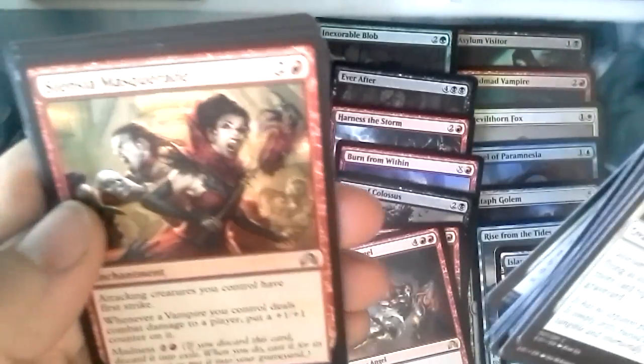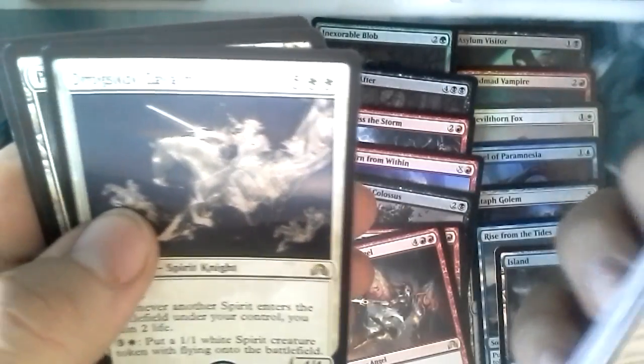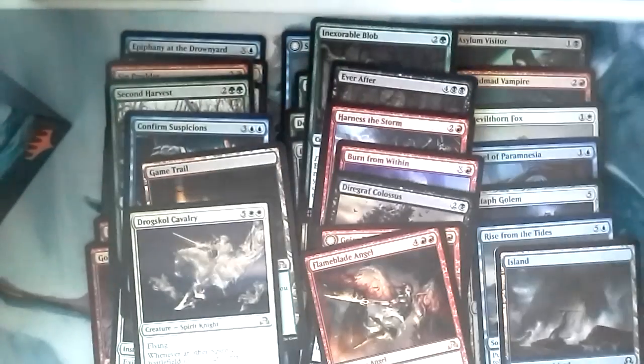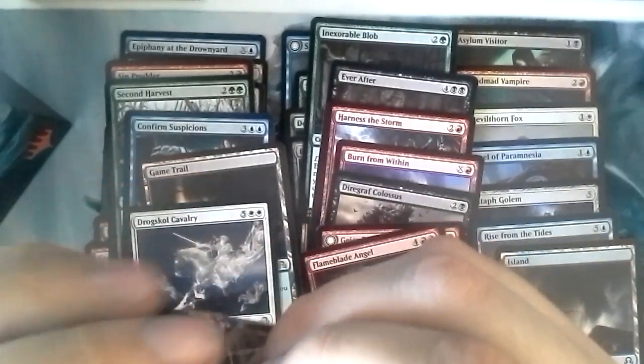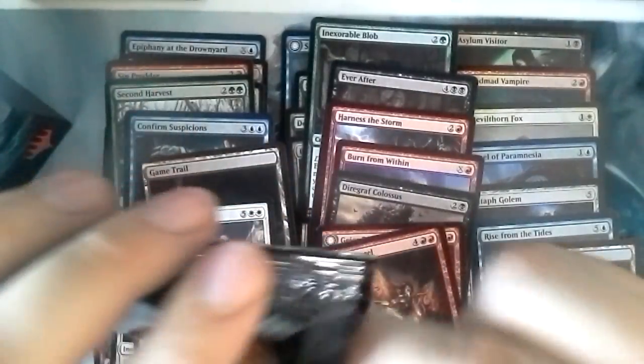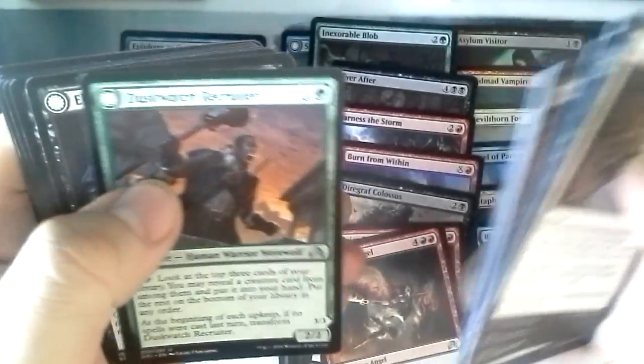Harvest Hand, Manic Scribe, Bound by Moonsilver, Stensia Masquerade, Drox Skull Cavalry. Still haven't opened an Arlen or an Avacyn — two main cards I want to open. Maybe the next few packs we can get there. Duskwatch Recruiter, Elusive Tormentor — a flip rare, beautiful.